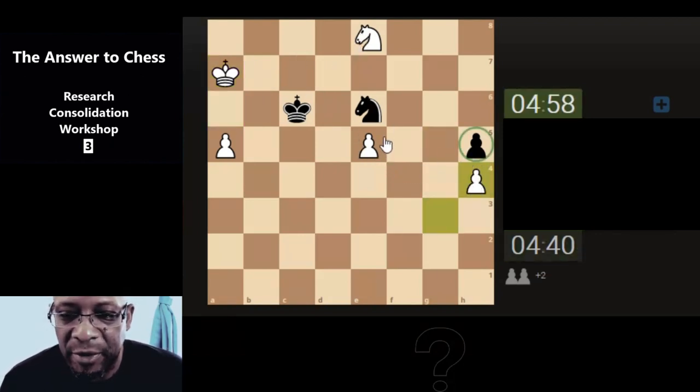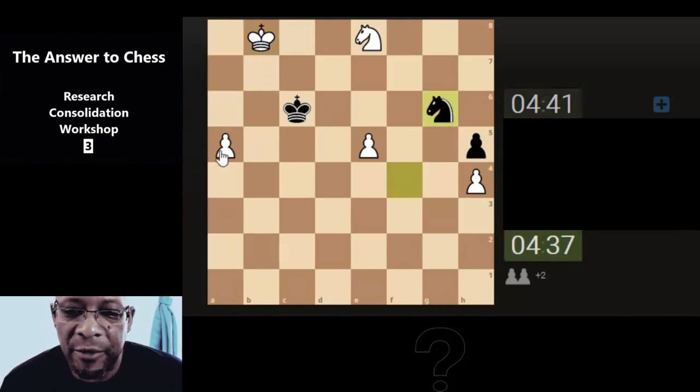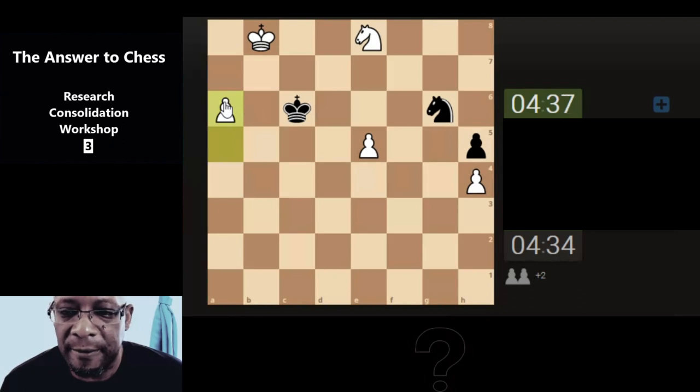Yeah, I should have just gone for the draw in that position - I think I got carried away. He's going to get my pawn, and this king is just going to keep blocking our king - it's not going to allow our king to get here. He has allowed us... no wait, that's not right. But he's allowed us to do it. Yeah, his king could have come down and got our pawn. He's under pressure like myself.